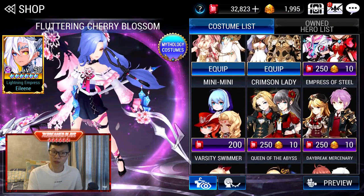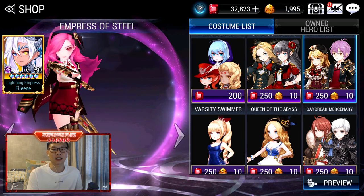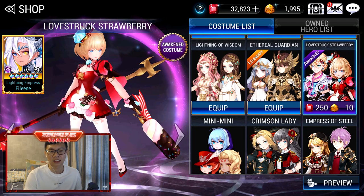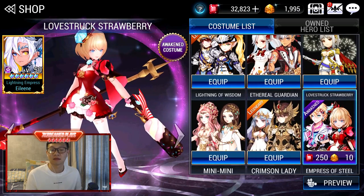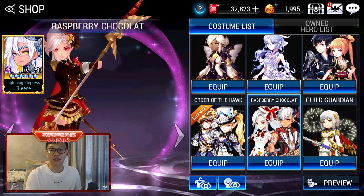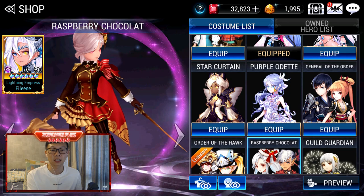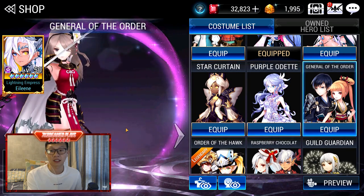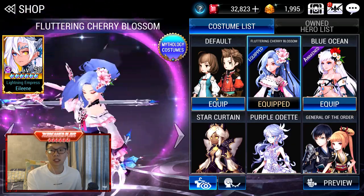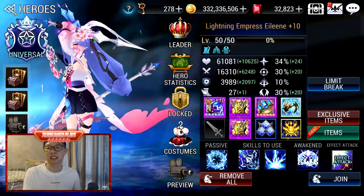Costume-wise, I have a lot of costumes for Eileen but there are still also a lot I don't have. I particularly didn't get the swimsuit ones — I think they're super flat. Back then you could only get the best costumes before they revamped the system. Some of these which I don't really fancy were actually part of a set. These two were free costumes. This Japanese series one is super super nice, and of course the spring costume — gorgeous. Eileen is one of those heroes that has a lot of cosmetics, and they are mostly really really good.